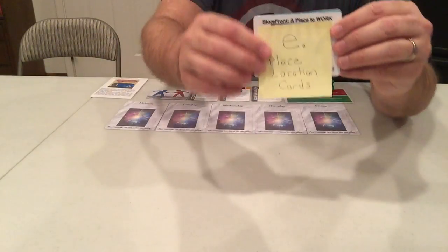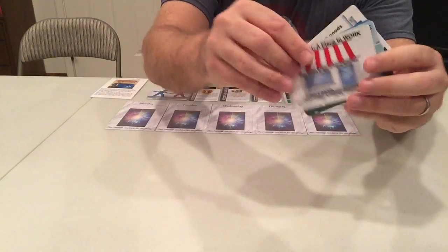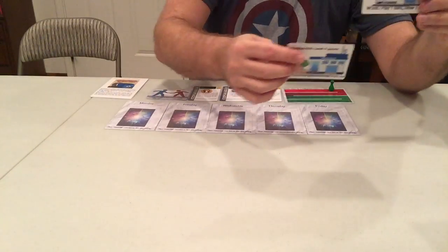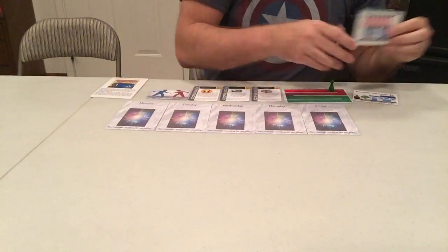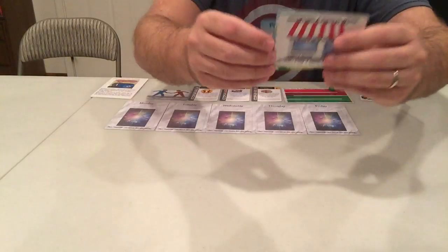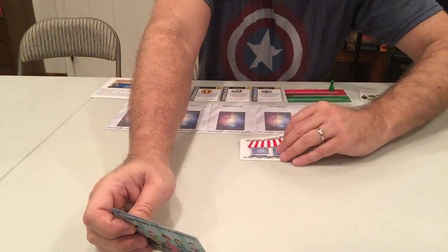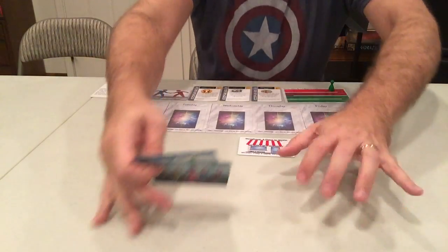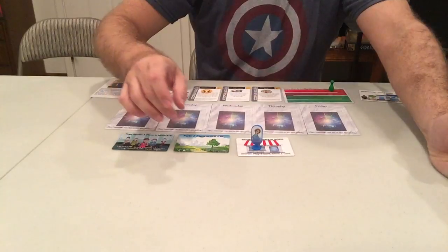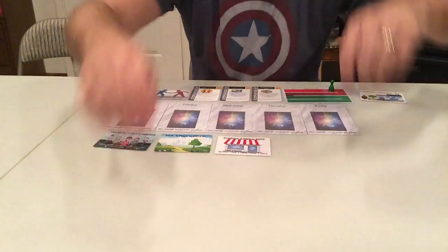The next step is step E — place your location cards. There are four locations, all marked with a closed sign on the back: the storefront, the yoga studio, the park, and the warehouse. The warehouse goes way across town where the land is cheap — that's where you store goods that don't fit in your storefront. The storefront is the main hub of the game where customers come and buy stuff from you. On a turn you'll place your marker on one of the locations to signify that you've gone there. Put the locations down close to the players.